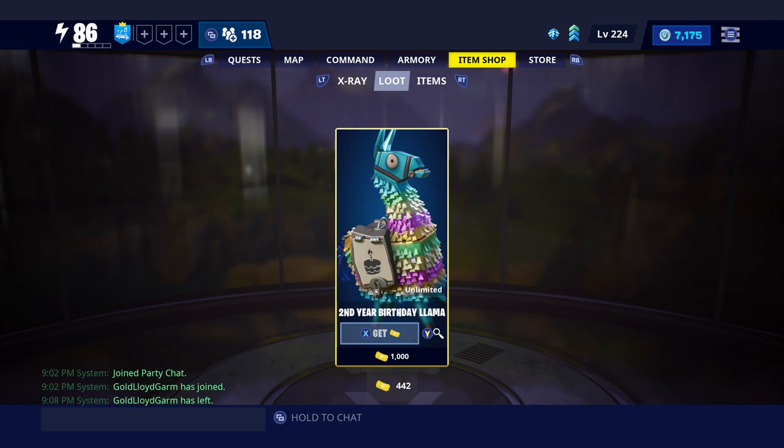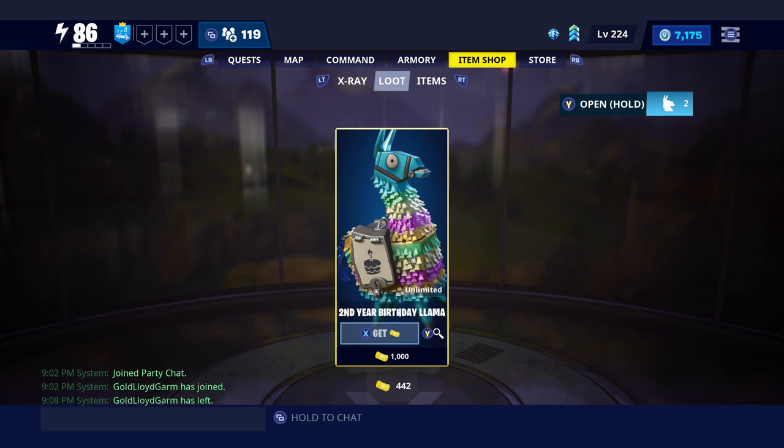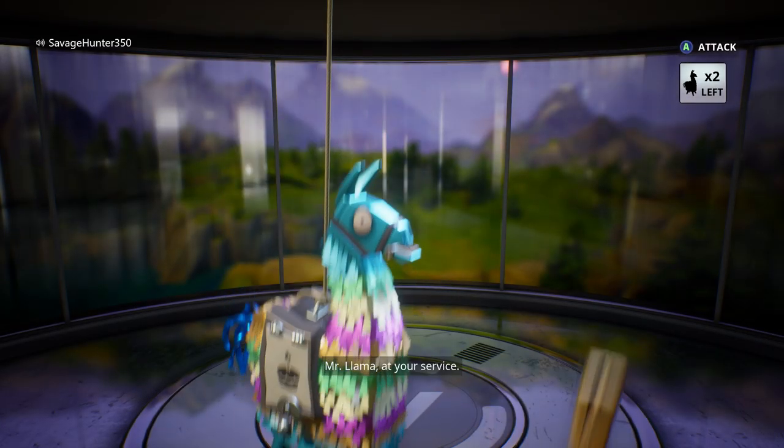Hey guys, sorry if my audio is a little bad — this is my first actual video on YouTube, because the other two were just a live stream and some weird clip. Today we're gonna do a llama opening — two birthday llamas — then my whole inventory. Don't bully me, I don't have pure drop rain so I really can't do anything about it. There's not a lot of missions I'm good at, but I'll figure it out. Let's open these two llamas and see what we can do.